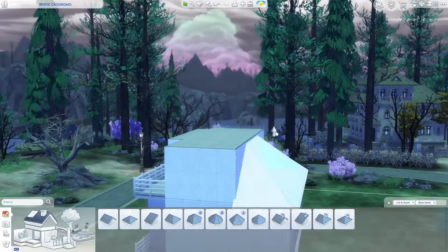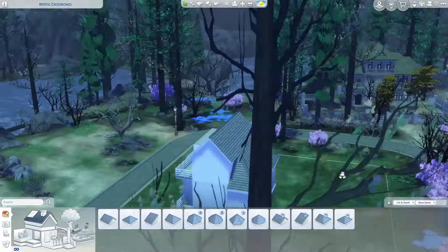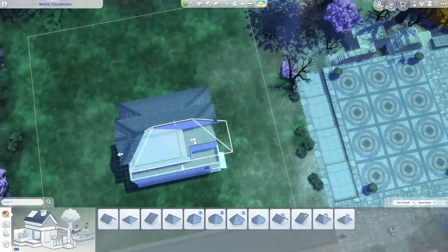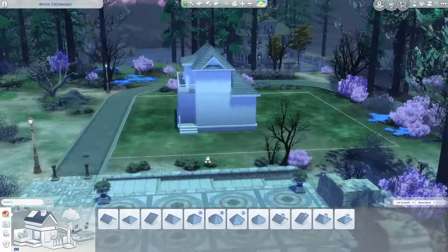The Life and Death world of Ravenwood is based on Romania, which I'm not familiar with at all architecturally. So instead of spending hours researching and then not being able to make the video, I just decided I would try to base it on some of the buildings in the world to help it look like it really fit in.